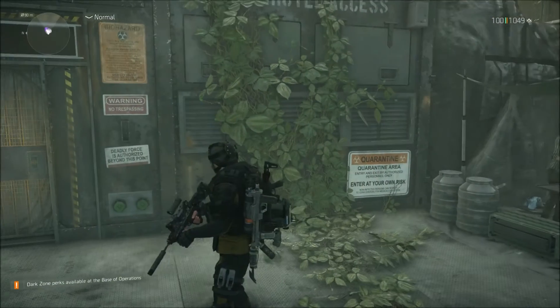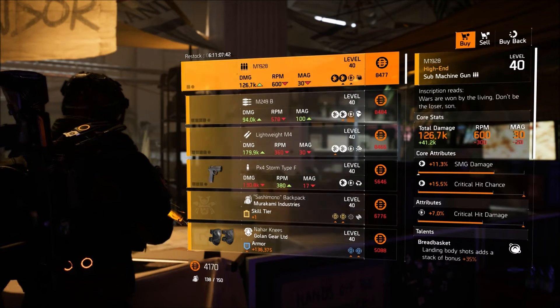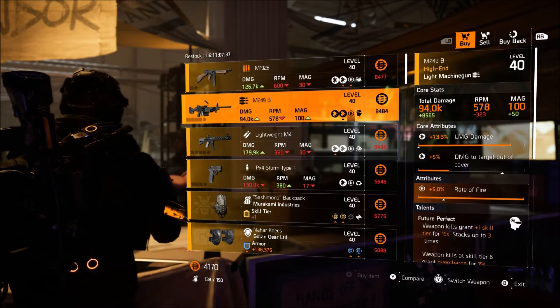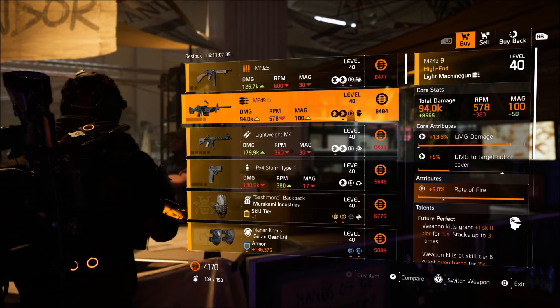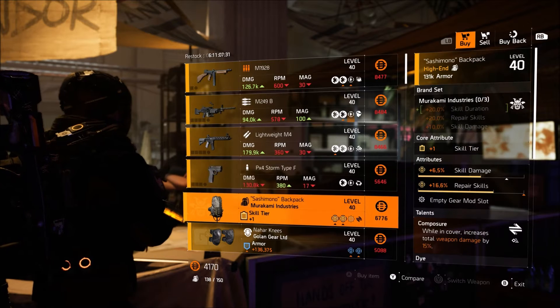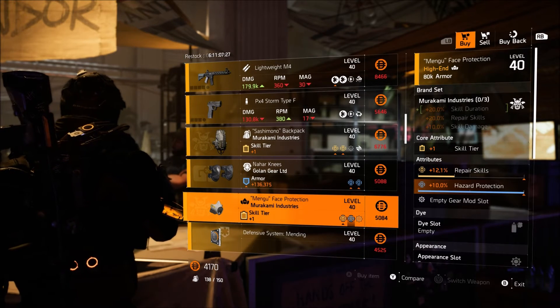The final stop on the list is going to be New York City. Keep in mind they don't sell any named items here — it's all just yellow gear. They are selling max rate of fire on LMGs if you need that for your stat library, and they are selling max hazard protection for masks if you need that as well.